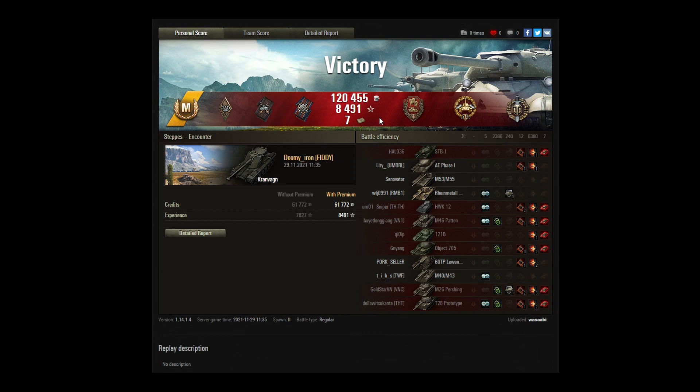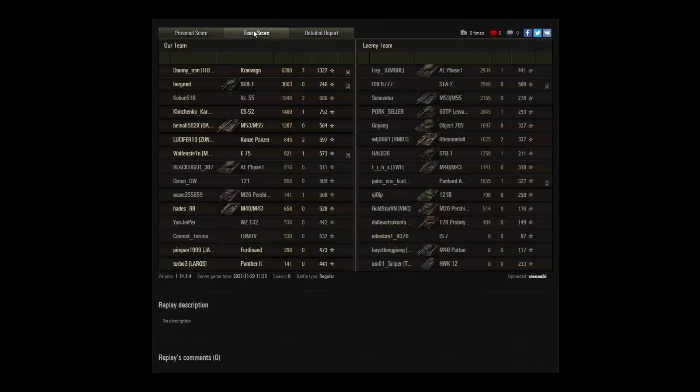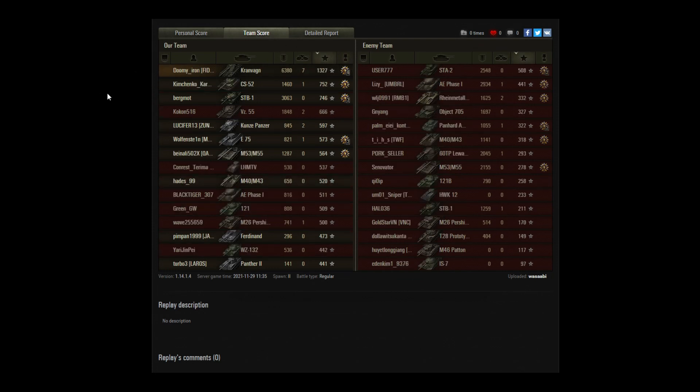He also got the Confederate reward for damaging tanks that then got killed by the enemy — so all around a good performance. In terms of experience, 1327 base experience for a tier 10 — that is pretty good. You would think ACE is around 1000 to 1100 depending on the tank. The next best tank was the CS-52, which was on the other side of the map, and the STP-1 did nearly 3k. The rest of the team did minor amounts of damage, but that was mainly because Dumi was soaking it all up.